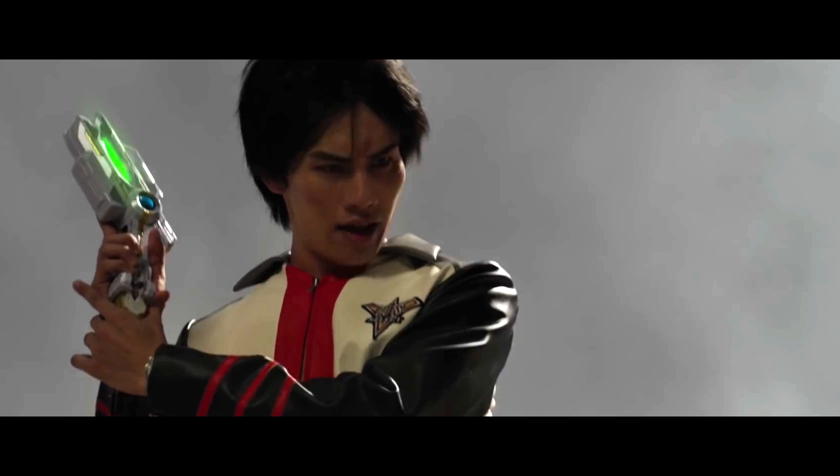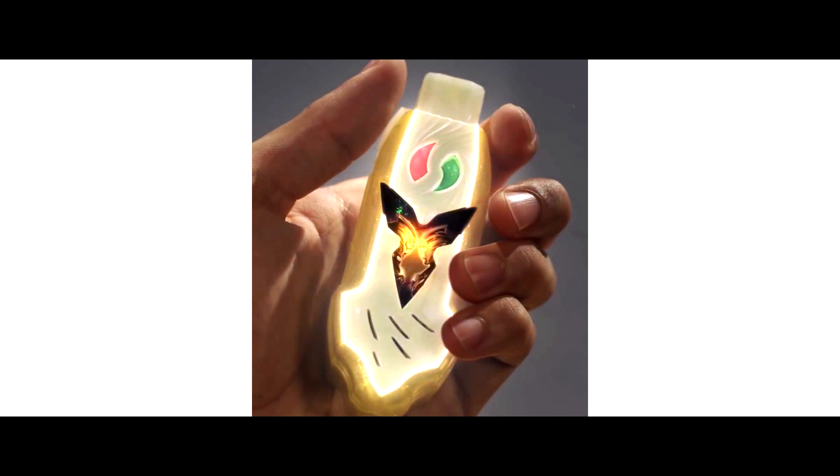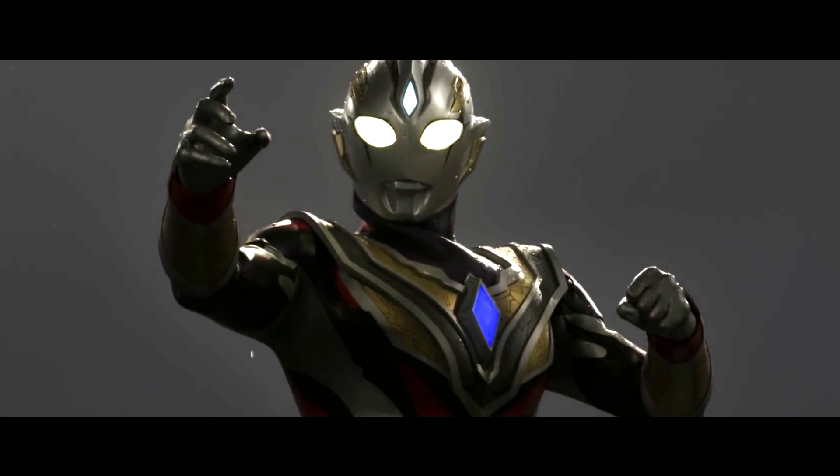As we look closer, there are Ultraman Trigger and Trigger Dark stickers on the key. The key is used to henshin to Ultraman Trigger Final Form Truth Type. In addition, there are some Ultraman series HHS figures going to release soon, so stay tuned. What do you guys think about the Trigger Truth Key and Trigger Truth Type? Leave the comments below!